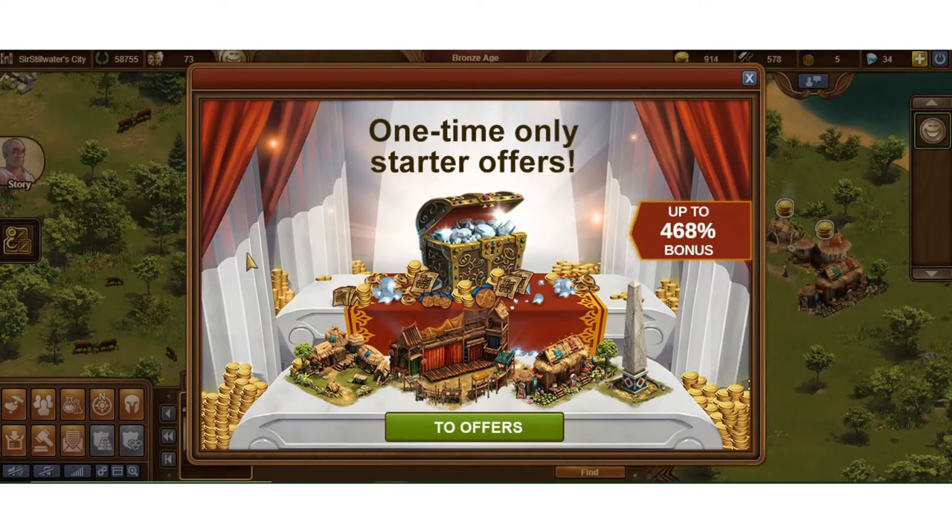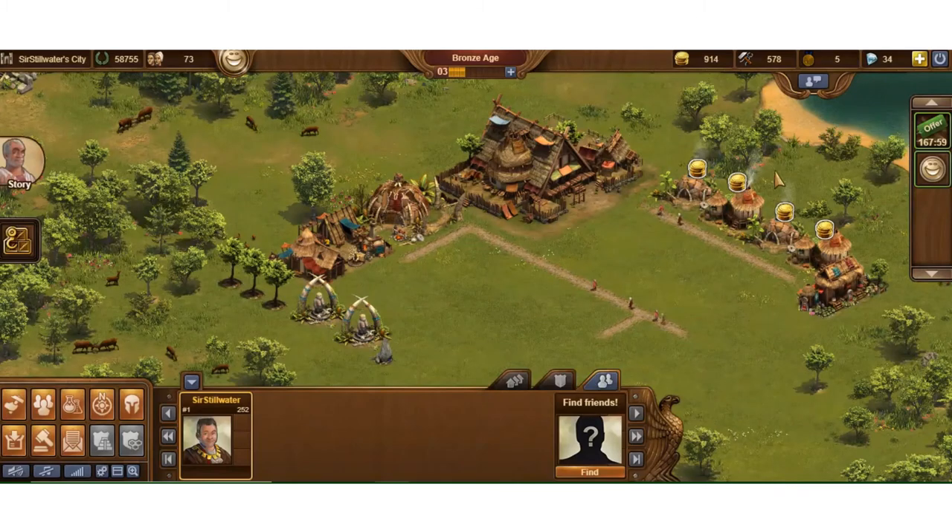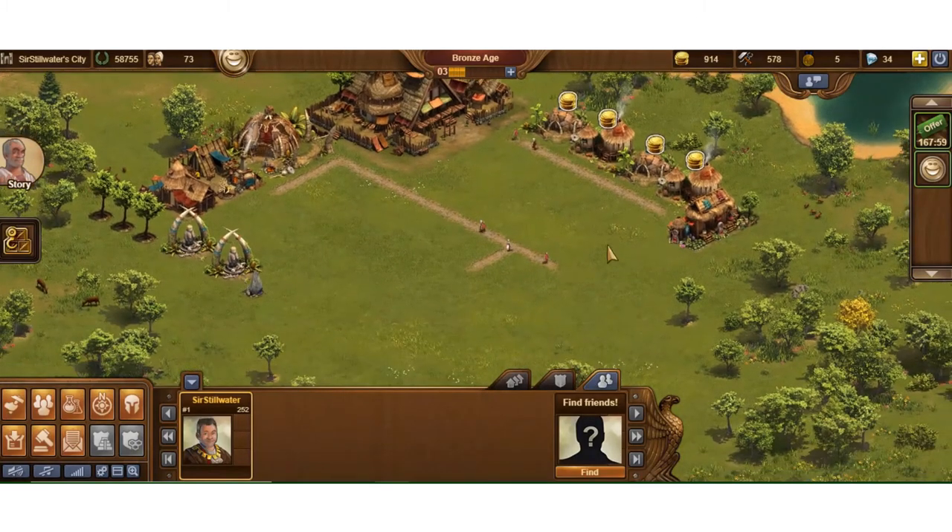Going back to the city, it's going to try to sell me coins or diamonds but I'm going to close that. If you're planning on playing with diamonds and paying real money, they offer some really good deals to get you started. I did it once — 50 bucks and I got a ton of diamonds — it was a super deal, and at the time you could buy rogue hideouts which were super rare. Everybody plays their own way, I've got nothing against any style.